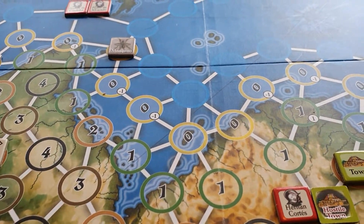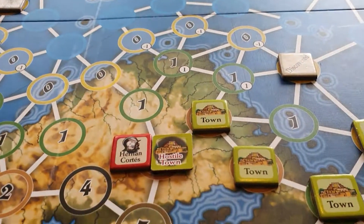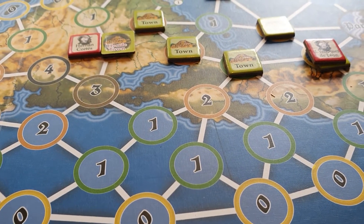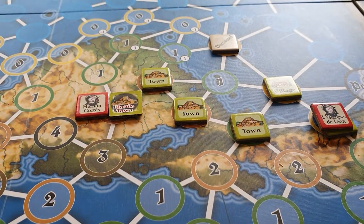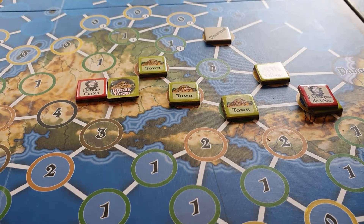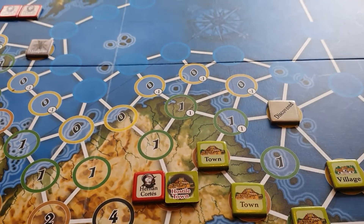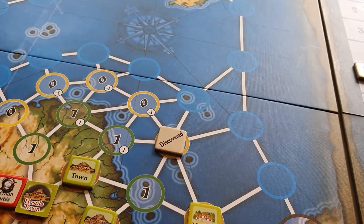The player second in initiative order is Cortez. Cortez is currently in a hostile town. Now he could plunder that but he's not going to bother. He wants to have a look at Discovery in the adjacent level three space, as he's actioned for this impulse. We already know none of the other players have got any way of interfering with a discovery action.